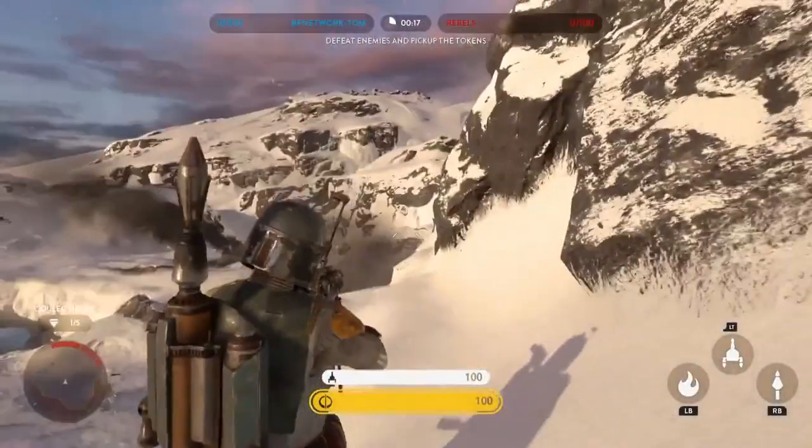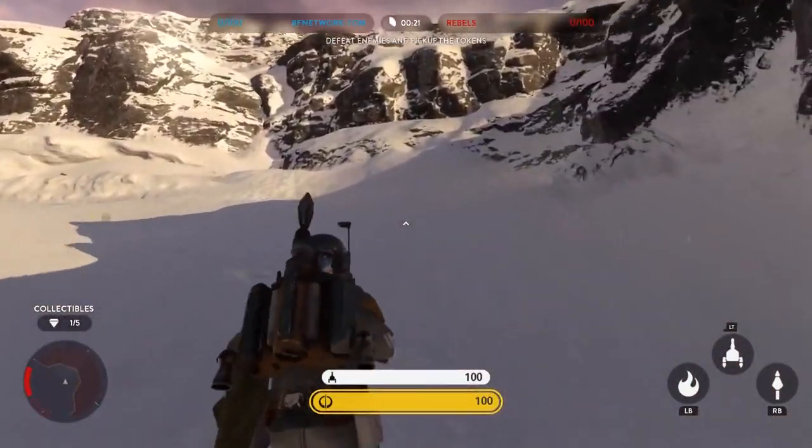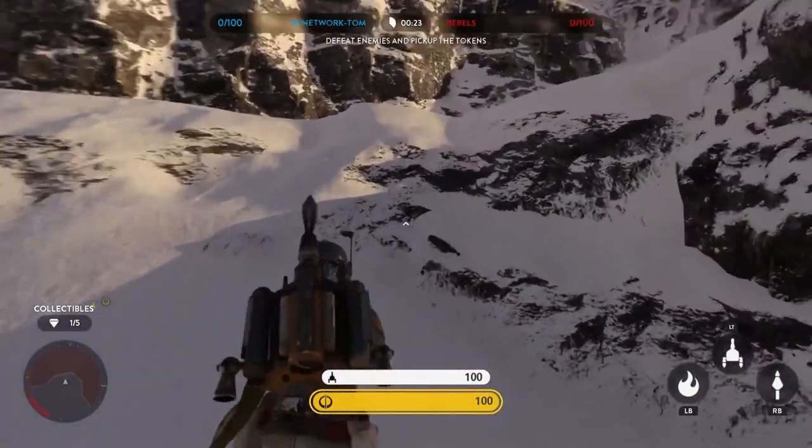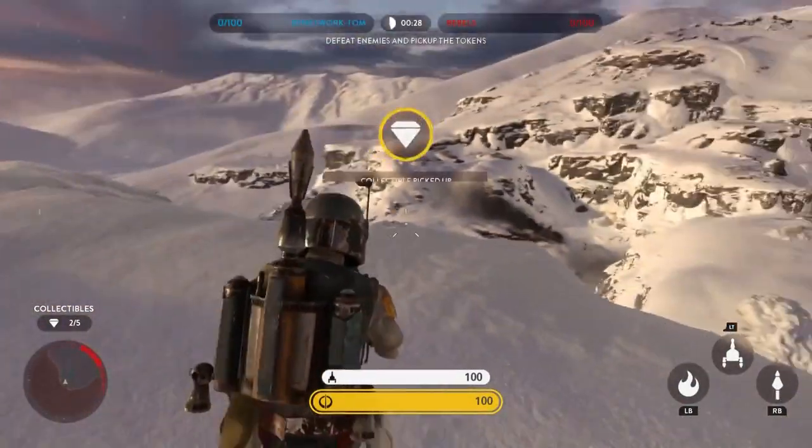The second collectible is located just around the corner from here, all the way at the top of this mountain, just inside the boundary area. If you just follow it all the way up and go around, you will see the second collectible available here on the ledge. Just collect it here.